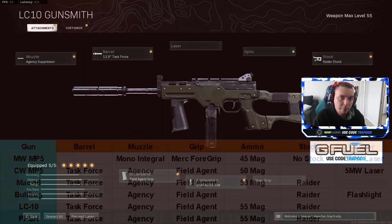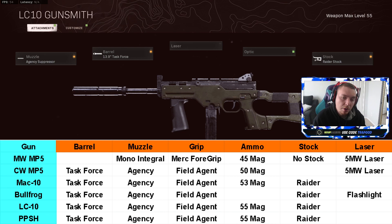We're going to take a look at the best class setup for each weapon. I have the chart on the screen to make it easier because a majority of these weapons — the Cold War guns — have the exact same class setup. The task force barrel, agency suppressor, field agent, the biggest mag, and the raider stock is going to be the best overall improvement to your stats as far as your sprint-to-fire and strafe speed.